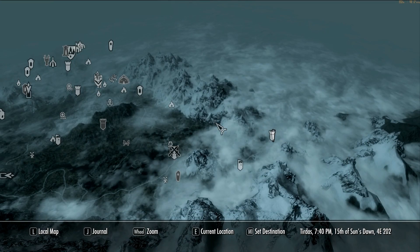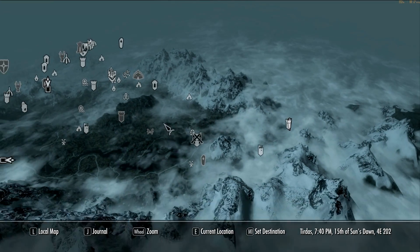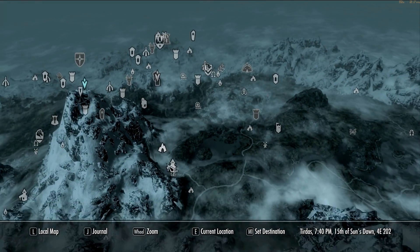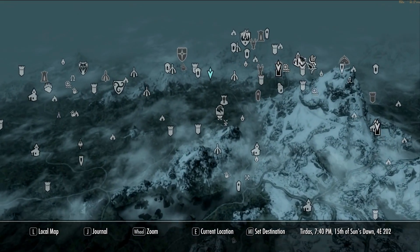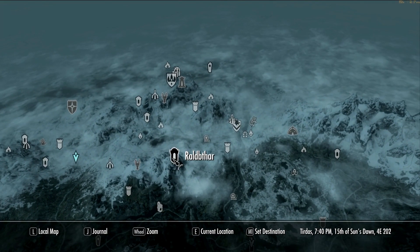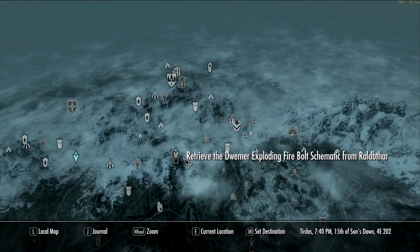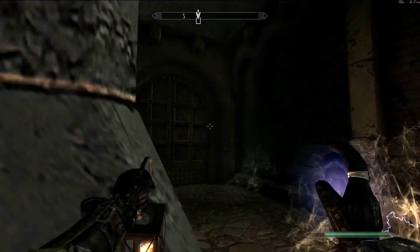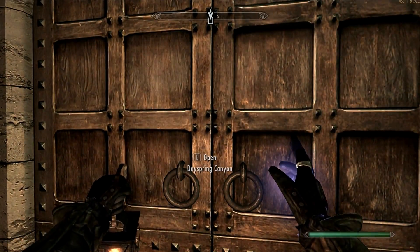Let's find out where Ralbathar is. It is somewhere. Oh, it's right here. No, it isn't. That isn't either. That's Temba Wide-Arms. Oh, Temba Wide-Arms. There it is — Ralbathar, which is way up here and we haven't discovered it yet. Let me decide what to do next. I'll go out here and then we'll hop over somewhere.